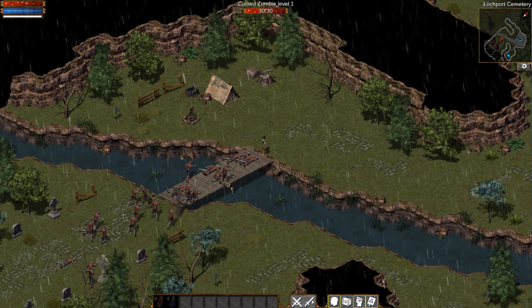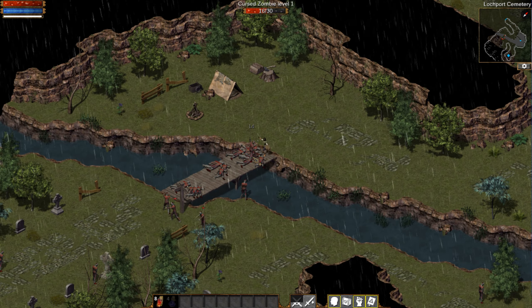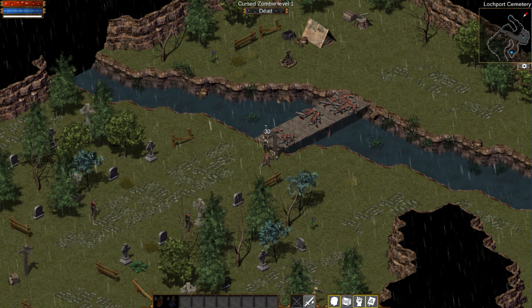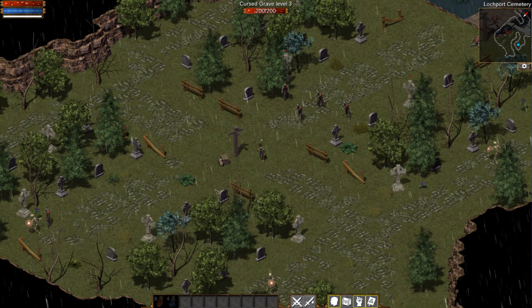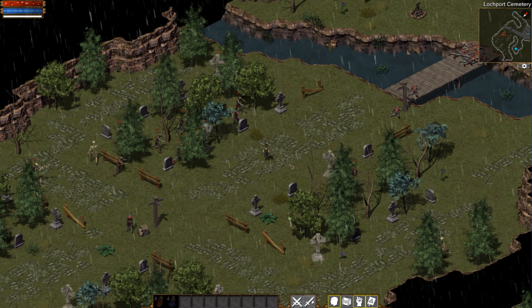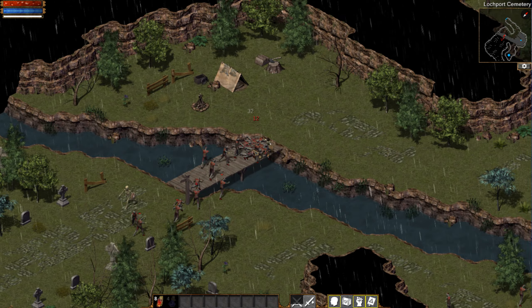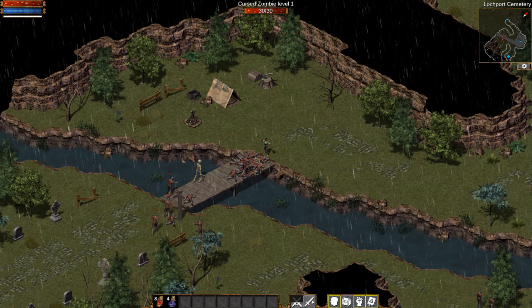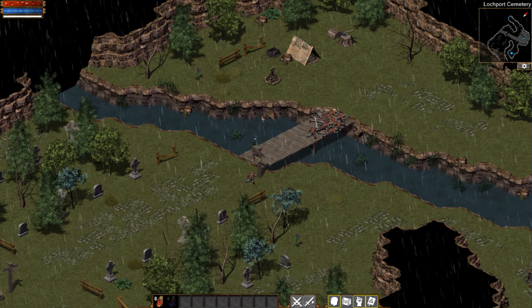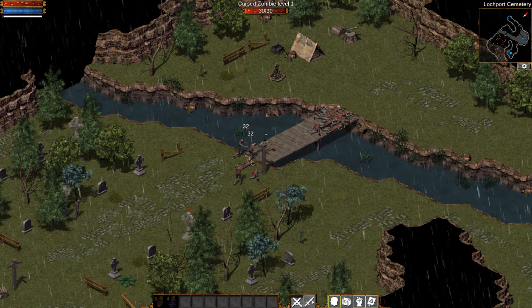I could easily die if I just stayed in a corner right there. I don't even like standing on the bridge in the middle — better off standing at the edge right here to funnel everybody. You want to activate all the spawnings right now. Try not to get blocked. So on is the archer — easy kills right here. That level two can be troublesome, only if they surround you. I accidentally hit the cursed tree right there — that was not my intention.